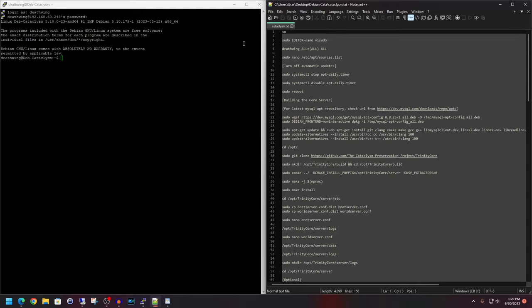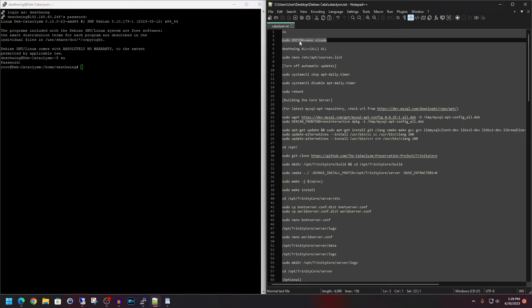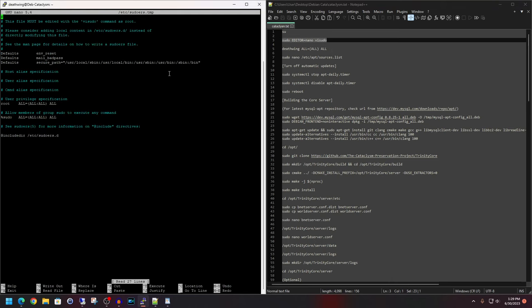Alright, let's begin. The first thing we want to do is elevate ourselves to the root account for admin rights. I'm going to type in 'su' — that's line 1 — and hit enter, then type in your root password. Next, we're going to go to line 3, which is 'sudo editor equals nano sudo'. This will allow us to grant the Deathwing account sudo privileges. You can of course use any account name you want — it doesn't have to be Deathwing.